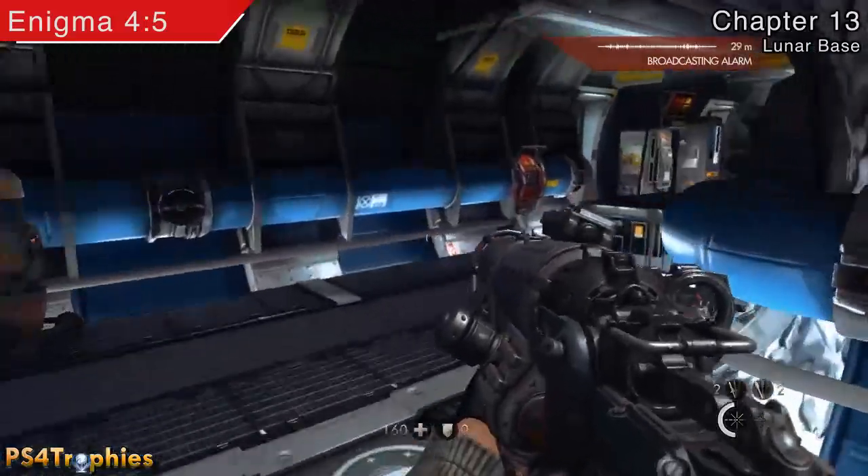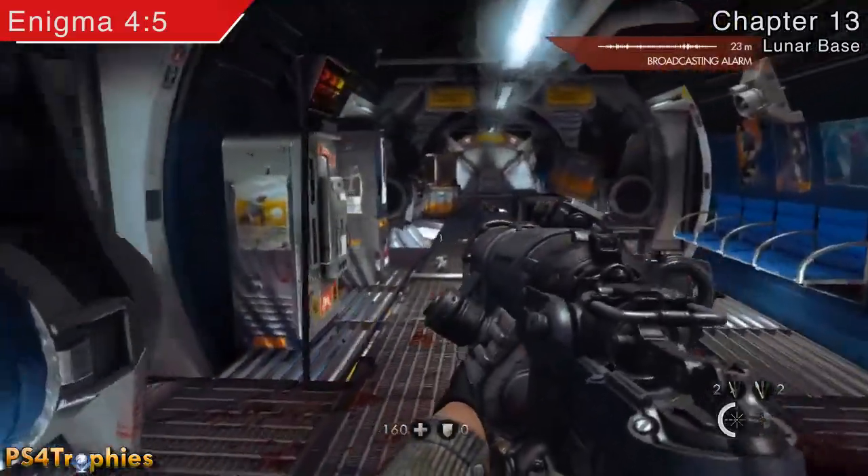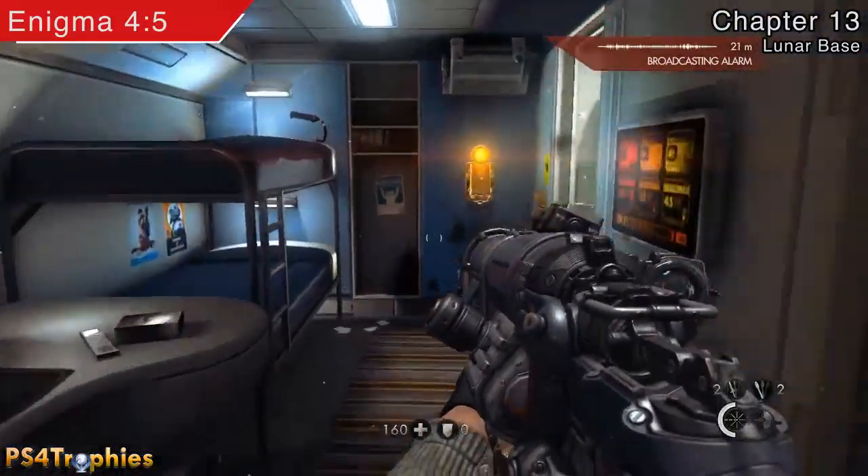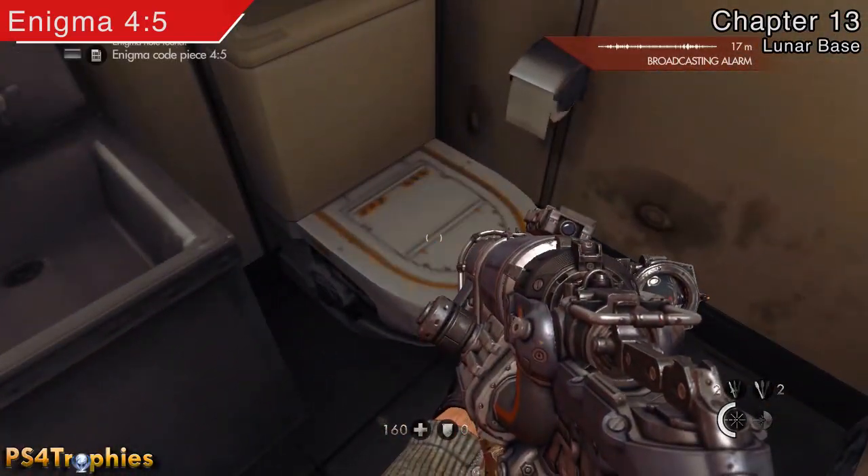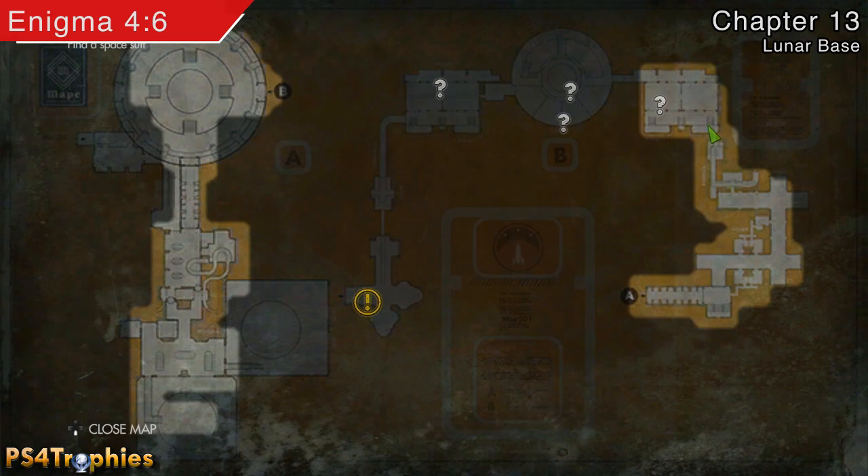Now you go through this door and it's going to be in the room here just to the left. It'll be sitting right on the crapper — probably a good place to read something such as this.